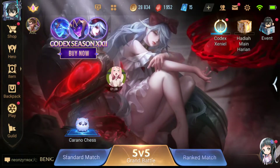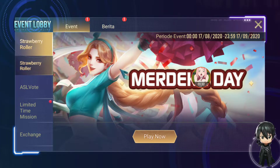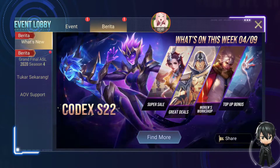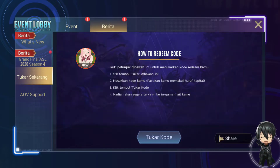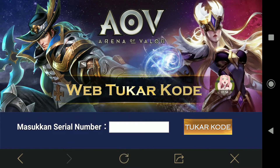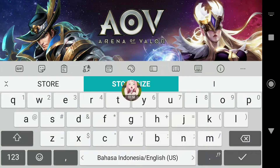Jangan lihat waifu-nya dulu, kita masuk ke event. Nah disini muncul tampilan Merdeka Day — siap, hari Merdeka men. Langsung klik 'berita', nah disini ada tulisan tukar. Oke, kita masukkan kodenya.